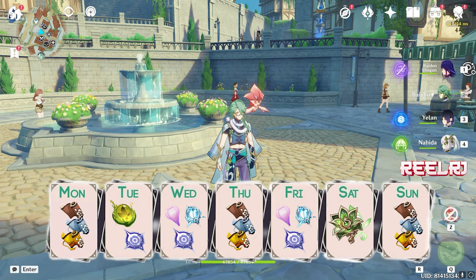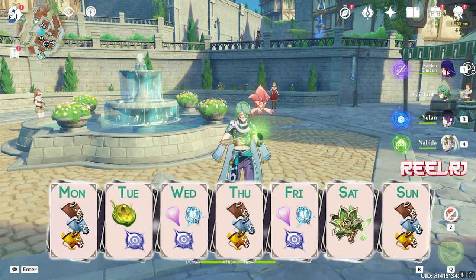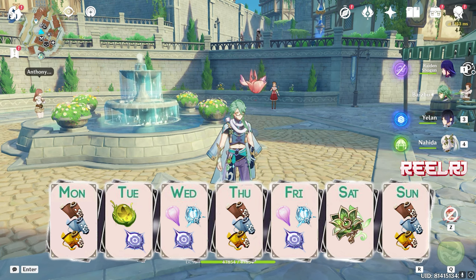Friday — again, we're gonna collect the specters and the Amakumo Fruit, which will have respawned by Friday. Then spend all your resin on the world boss again.